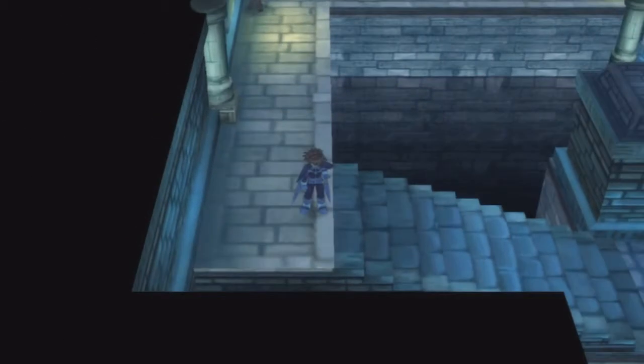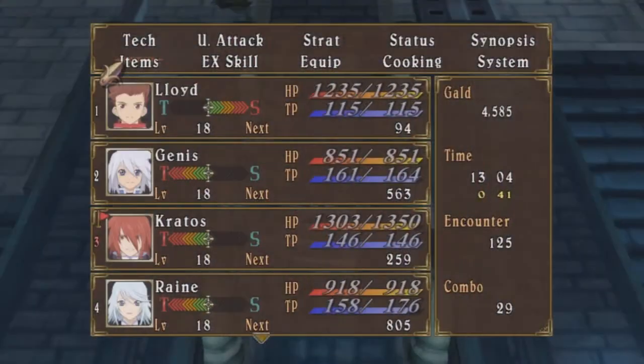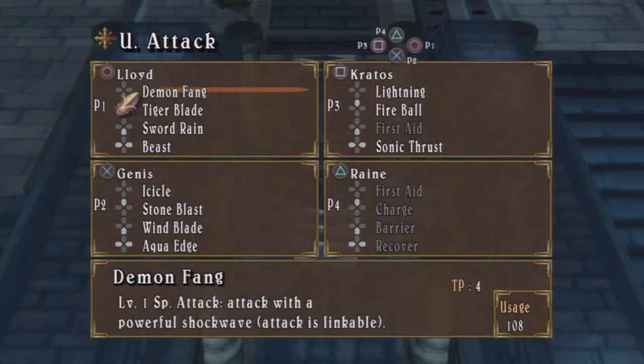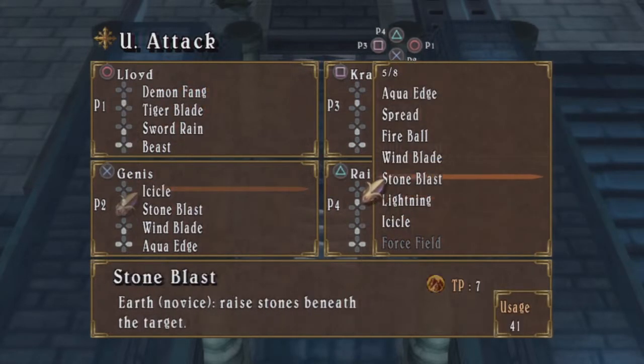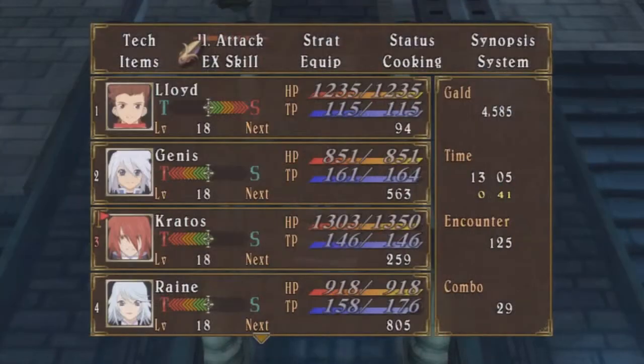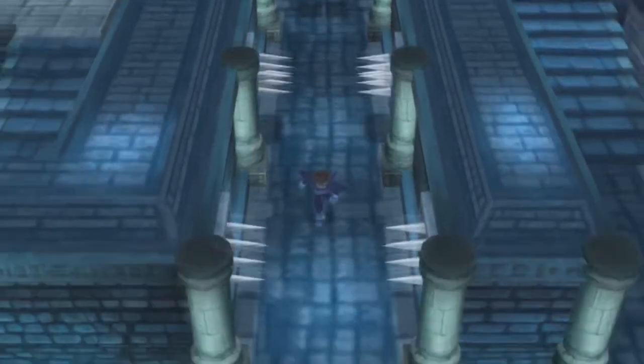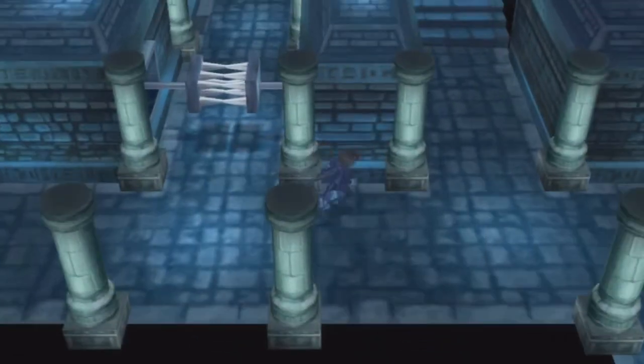As you saw in the last video, a certain someone actually got in here. When you go down here, you will be stopped. So make sure you are as close to maxed out on both HP and TP as you can be, because surprise surprise, you will be fighting a certain someone. Genis, can you cast... he doesn't have that yet. Rain, you still don't have anything. Are we about to learn something? Yes, she is. Thank God — she's about to learn Photon. That's going to be very helpful.